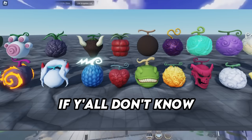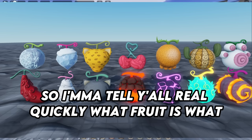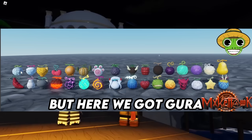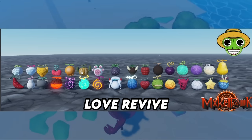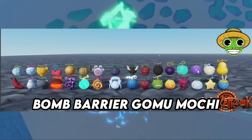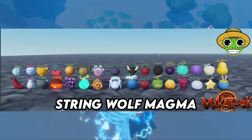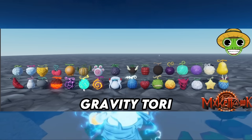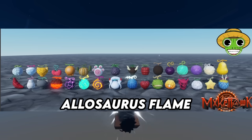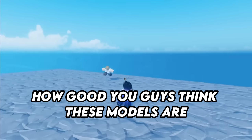When Rela Seas finally releases, you're gonna need to know what fruit is what, so I'll tell you real quickly. Here we got: Gura, Ice, Leopard, Love, Revive, Sand, Paw, Dark, Bison, Chop, Falcon, Bomb, Barrier, Gomu, Mochi, Buddha, Giraffe, String, Wolf, Magma, Gravity, Tori, Soul, Yamato Fox, Goro, Ope, Allosaurus, Flame, Venom, Smoke, Pika, and Dragon.